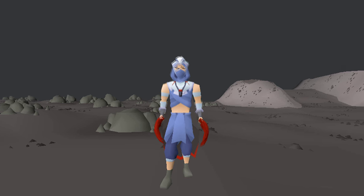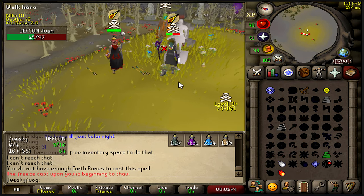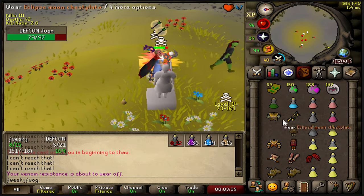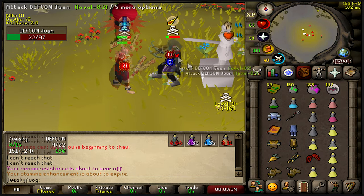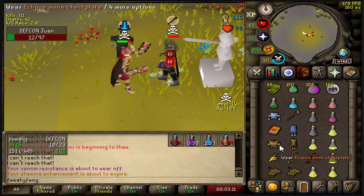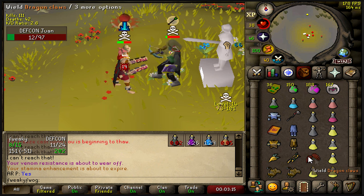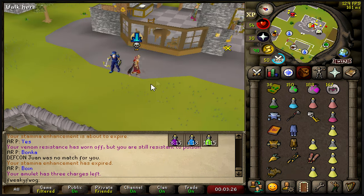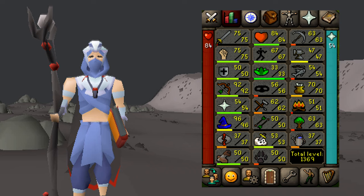We also have dragon claws to finish them off. Here's a demonstration - oh my goodness, he doesn't know what to do, and the claw spec comes in to finish him. Holy crap, it's so fast - three ticks! I love it. Unscaled but 300k.